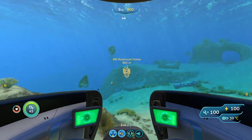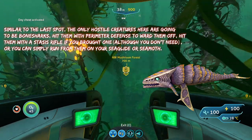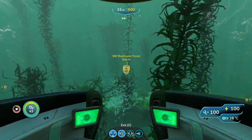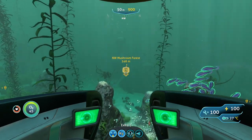You're not going to need your Stasis Rifle here because there's no chance of a Reaper wandering into the biome. The only primary threat you're going to run into here are Bone Sharks — same as the last spot, in smaller numbers. You can use Perimeter Defense to ward them off, freeze them with your Stasis Rifle, or simply run away on your Sea Glide.